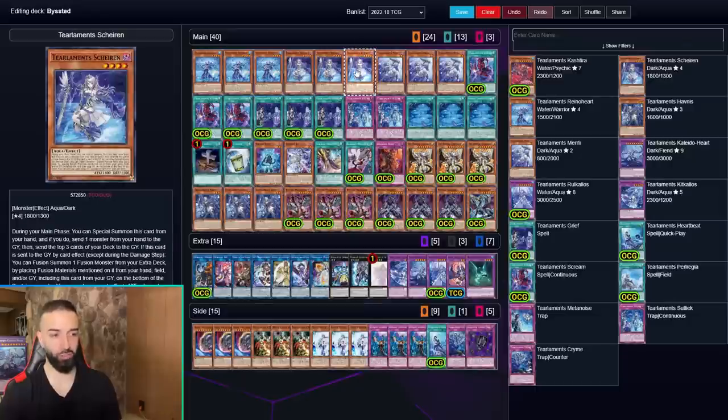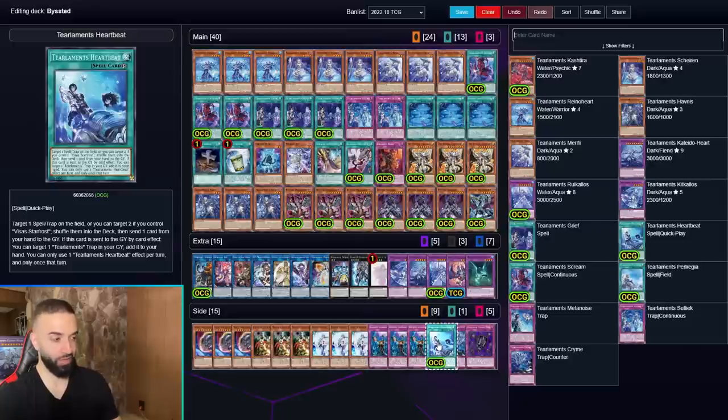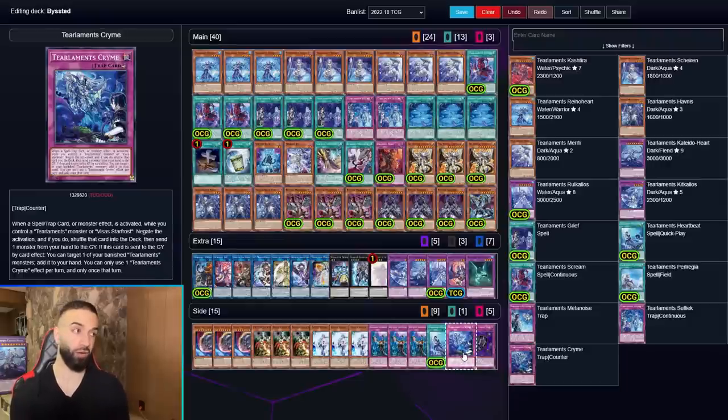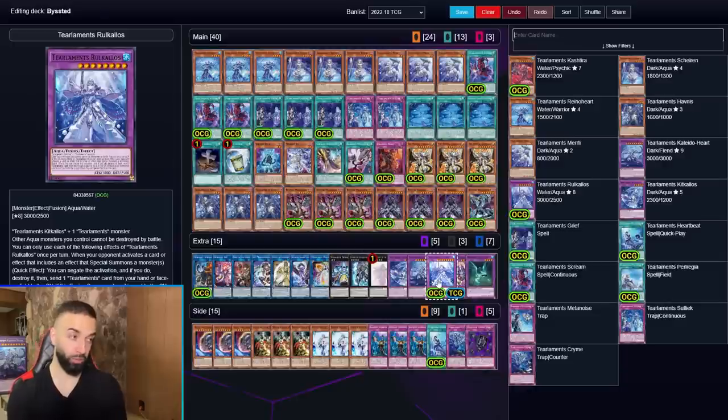Tier Limit Heartbeat is a card I'm playing post-side against Mystic Mind decks — you play one and try to search it. Tier Limit Crime is a post-side card to end on a spell or trap negate; the deck generates Grifford every turn so you side it against the Eradicator. The new Tier Limit card — Lugolos or whatever it's called — is good, but all the other stuff I mentioned is far more important. The gap between it and Draco Steppelia isn't as enormous as people think.